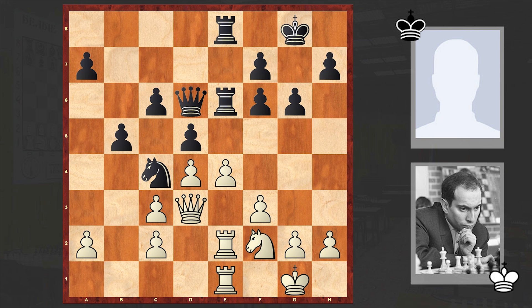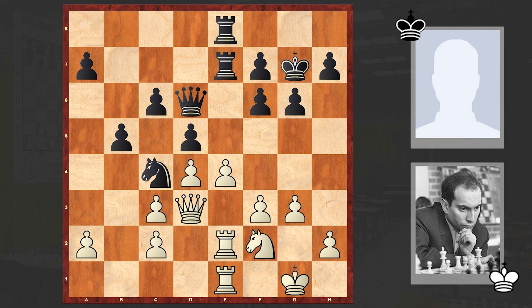According to Stockfish, black is doing great — black is even doing better. But from a human perspective, maybe we have equality on the board. Qa3 in hope of finding some targets. Rook a1, a5, g4, h6, h4.